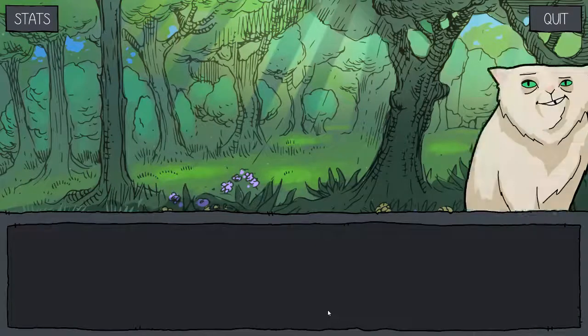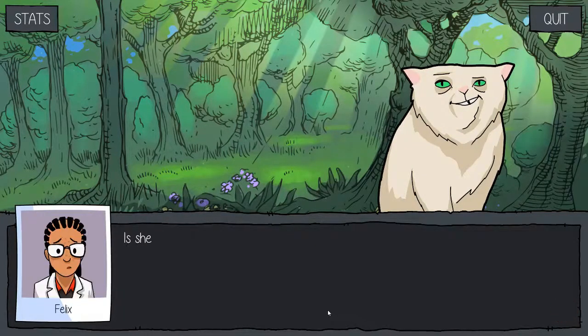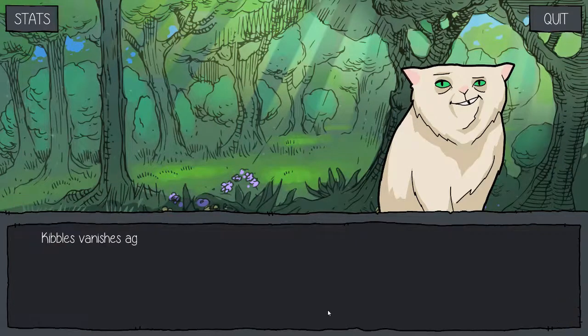Do you know her, Kibs? Kibbles emerges from his hiding place in the tree. Yeah, I know her. Is she okay? She seems a bit unhappy. Oh, she's fine. She's just like you, is all. Like me? What do you mean? You're a scientist. You work it out. Kibbles vanishes again.